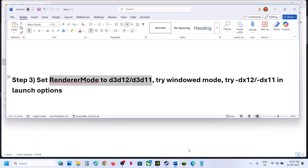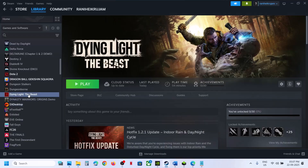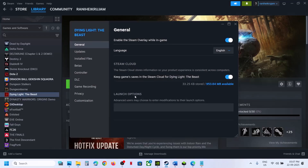If that does not work, try DX11 or DX12 in the Steam launch options. Right-click the game in Steam, select Properties, and in the Launch Options field type -DX12. Launch the game and check. If that doesn't work, try -DX11 instead. Still not working? Remove the launch option.